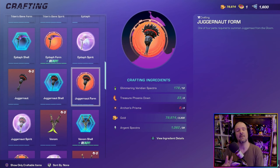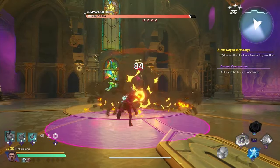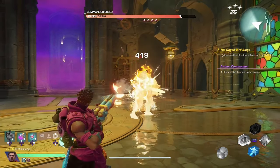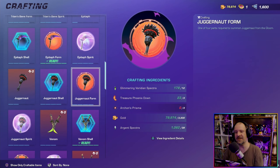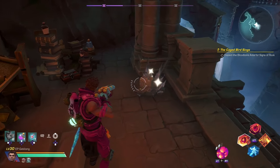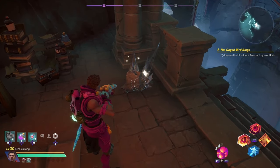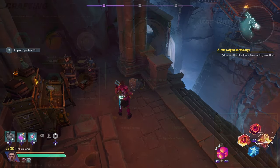When it comes to the Juggernaut Form ingredient, we need a couple of repeat items but also two new ones. You need three Archons of Prisma, which you can get by defeating the Commander through the Hunt — so keep farming him until you get three of these. From there, we also need Arja Fetrum, which can be farmed by taking part in the lock zone the Undercroft, and there will be another item you will have to mine to get your hands on.